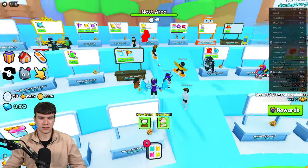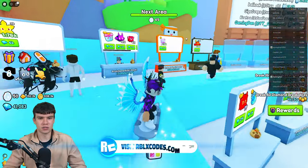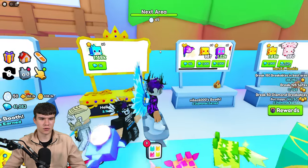Here's the Trading Plaza. We've got all the booths — you can buy some stuff from these booths, you can sell items, enchants, pets, all that sort of stuff. Yeah, that's essentially how that works. Here's the Trading Plaza for you guys, and this is how you're going to access it.